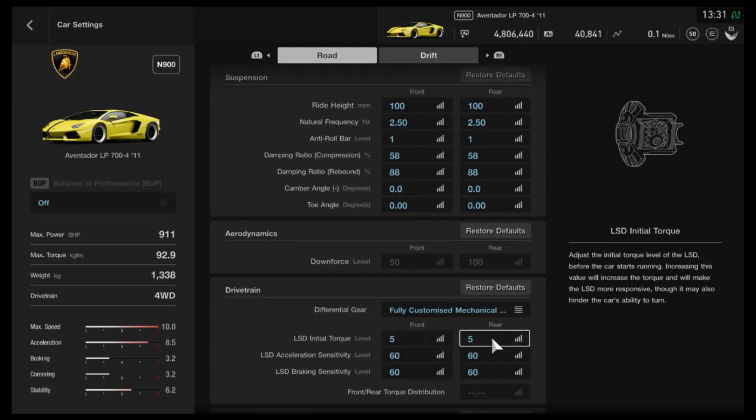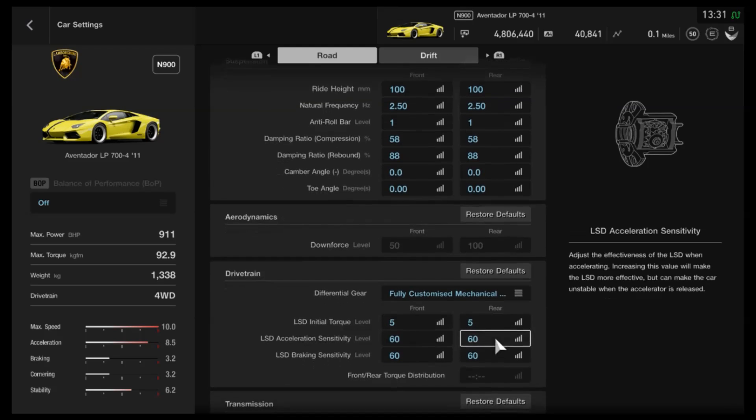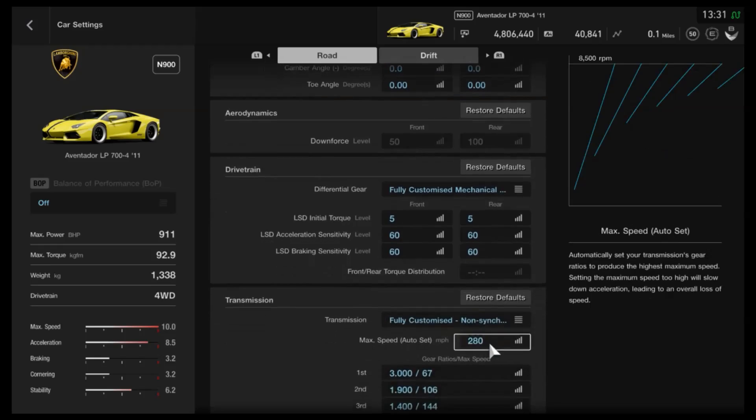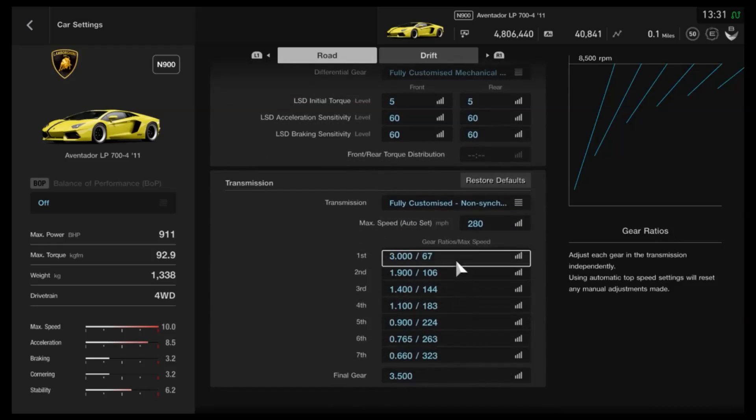For the diff, I've gone for the lowest initial torque and then the highest all round for both the acceleration and braking side of things. And finally, for the gearbox: